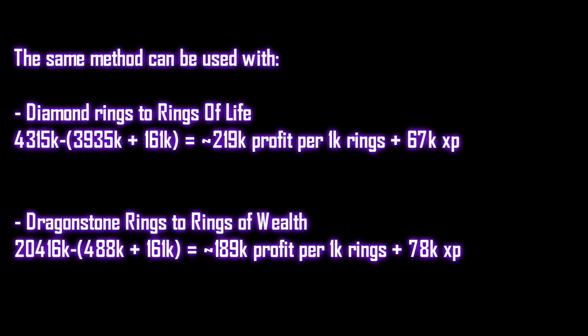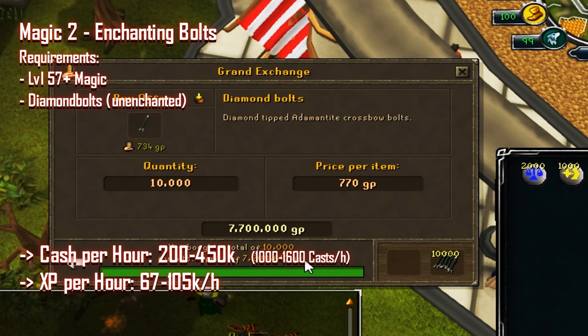The same method works with other jewelry: sapphire rings to rings of recoil make about 190k profit per 1k rings and 17k magic XP; diamond rings to rings of life make about 220k profit per 1k rings and almost 70k XP; and dragonstone rings to rings of wealth make around 190k profit per 1k rings with 78k XP.